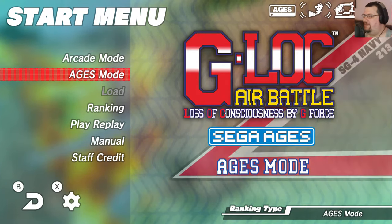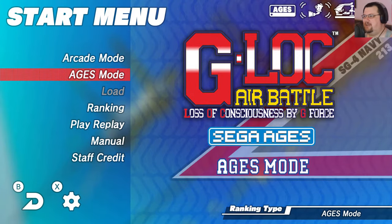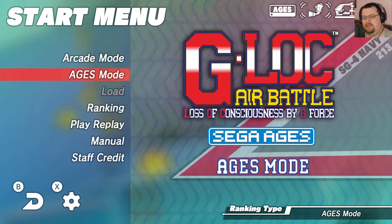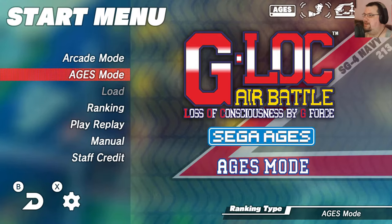We have Arcade Mode and Ages Mode. Ages Mode is kind of an arranged mode, with a series of original stages and a few tweaks to the mechanics. This is a standard inclusion in Sega Ages releases — they tend to provide a twist on the original game that often makes it easier in some way, but also offers a different challenge. We'll have a look at it in a moment, but we'll begin with Arcade Mode.